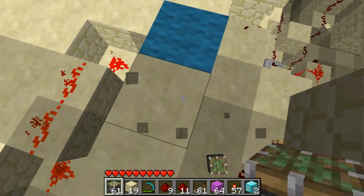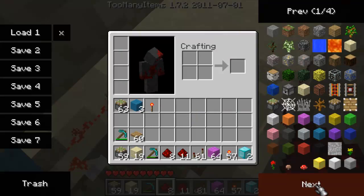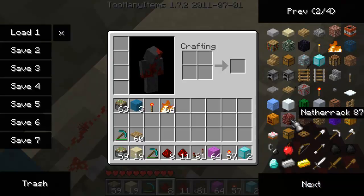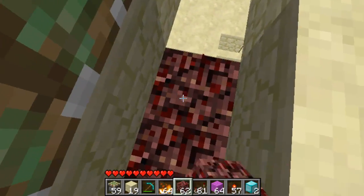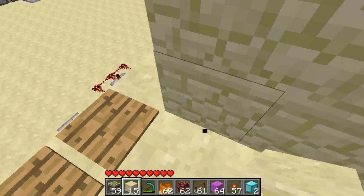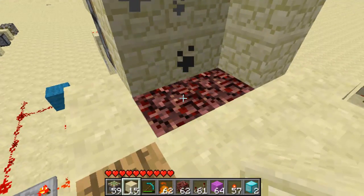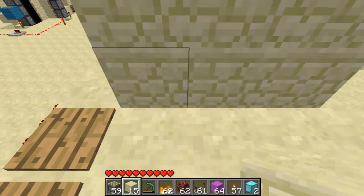If we put pistons there and put netherrack on top of them with fire, I even managed to work it out such that these blocks go back first and then go back last, and then that comes up - but it destroys the fire, which is really annoying. You see they go down first and then it comes up.